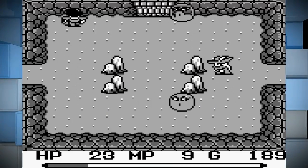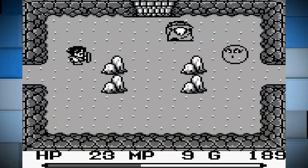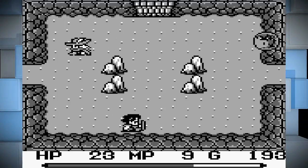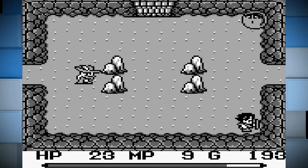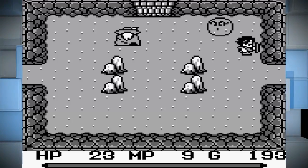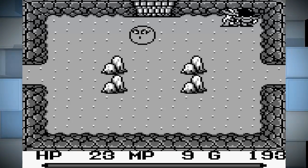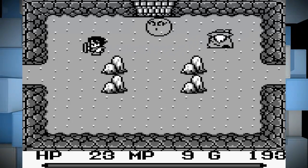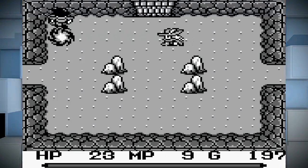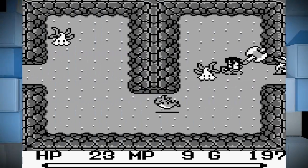Kill those bouncy bubbles, please! Anyway, something that's super awesome about this game is that even though it's not multiplayer, it still has multiple party members. The way they do that is with an AI-controlled secondary party member who joins you for a little while — always just one. As we saw, the girl earlier could cure me, and this guy can cast fire magic, which is pretty cool.